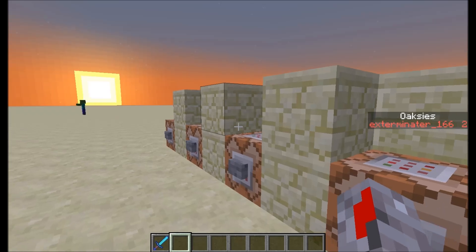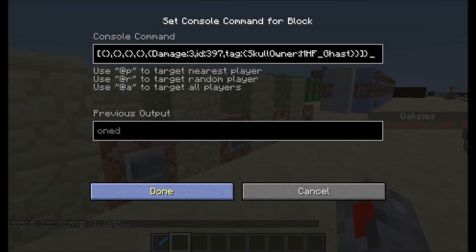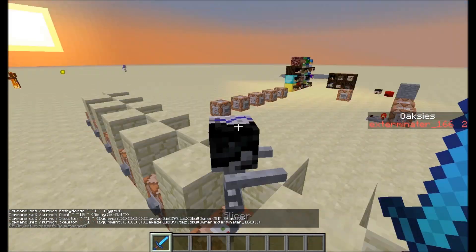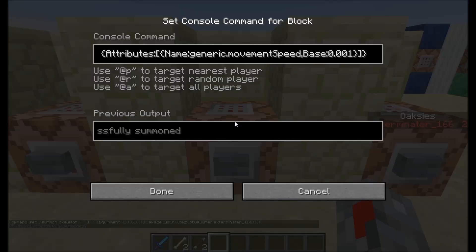You can not only equip mobs with armor, you can equip them with mob heads. And you can actually also just fill in your username, so it will use a player head. Look — it's me in skeleton form. You can basically just put any ID and skull owner tag in there.